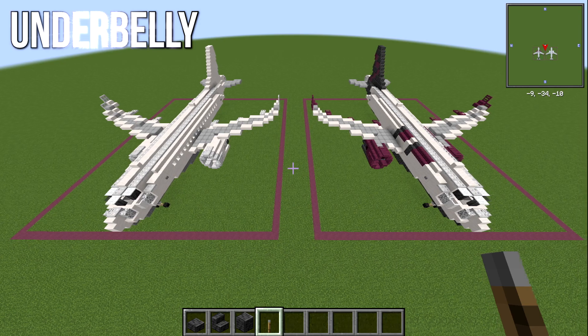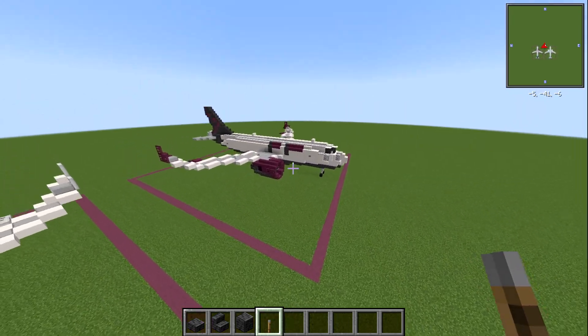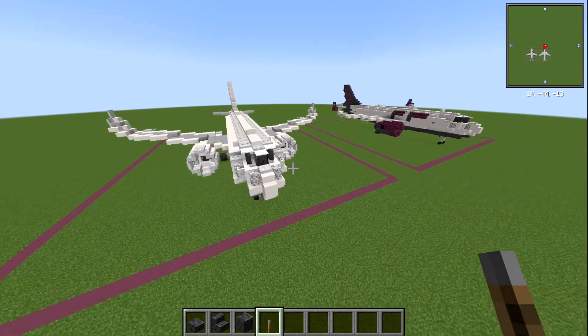Here we are on my flat tutorial world. Here is the livery we're going to be doing — the great DACCA cargo plane — and we're going to be converting our A380.